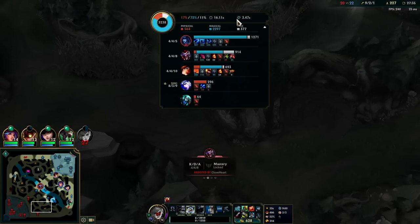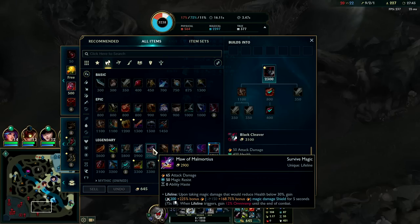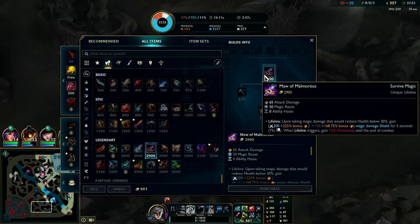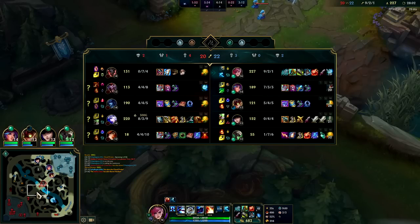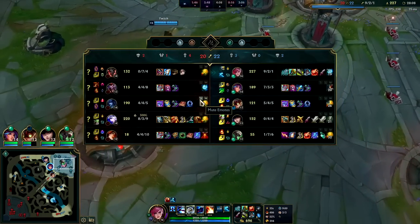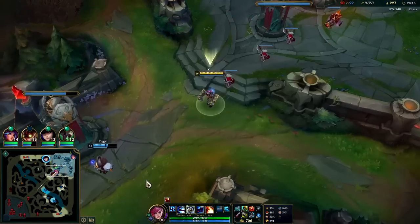I need more magic resist after Cleaver — I'll go Maw. Wait, Maw gives zero ability haste? I've never seen an item say that before. Very strange. They get Baron off my death — it doesn't make a lot of sense, but I can understand it. Even if you'd say we should take Baron, we have multiple champions who can poke them on Baron from range — that makes it very challenging for them.